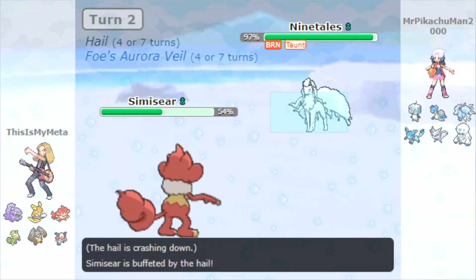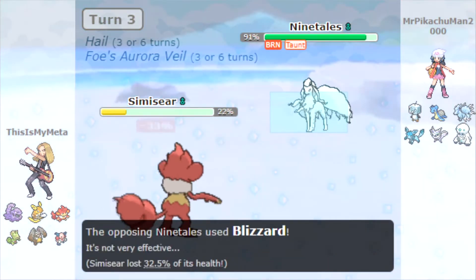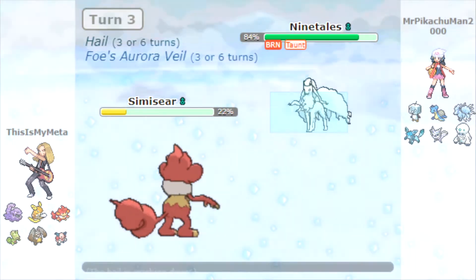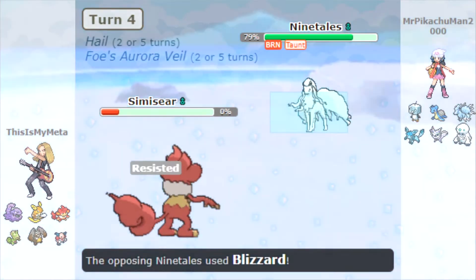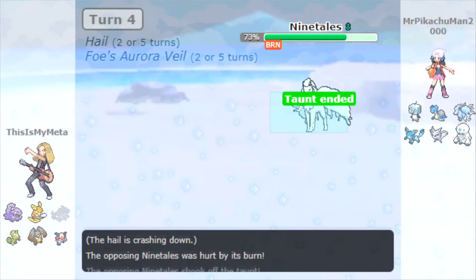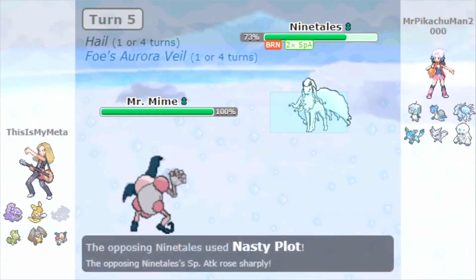It did manage to get a screen up before I could Taunt it. We burn it with our Fling, and then Ninetales is pretty much just going to wall this Simisear because Simisear does not have any fire moves. It was actually really hard to get wins with this team, being that Thief and Fling are both Dark type moves and I have no Dark type Pokemon on the team.